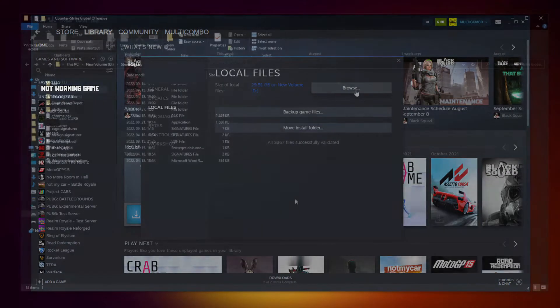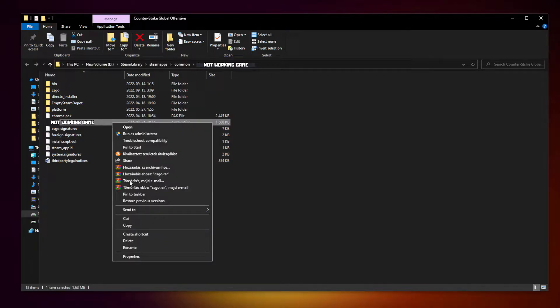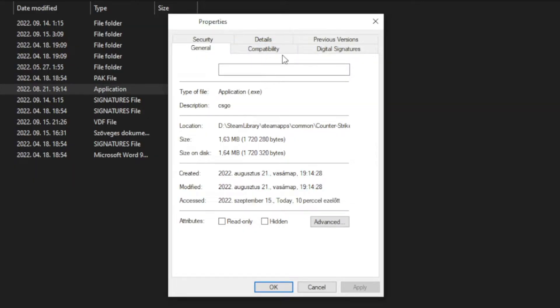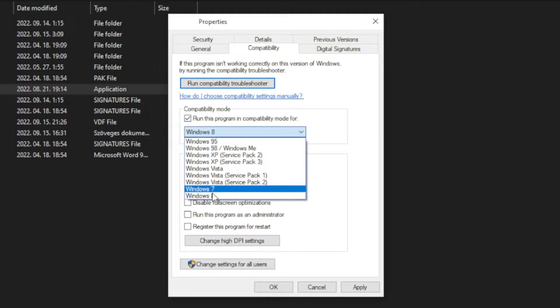Click browse. Right click the not-working game and click properties. Click compatibility. Check run this program in compatibility mode. Try Windows 7 and Windows 8.